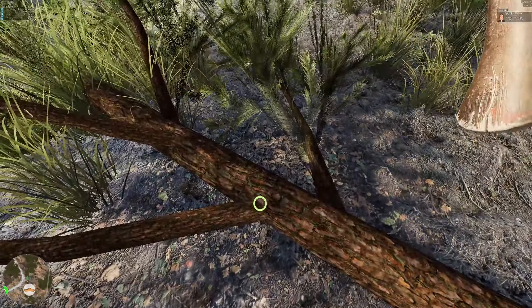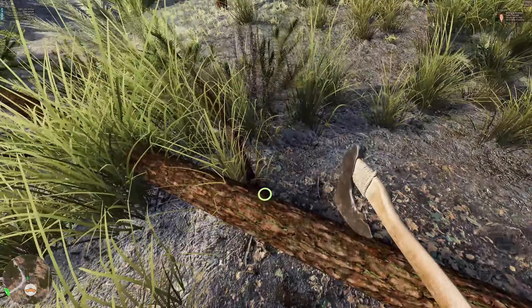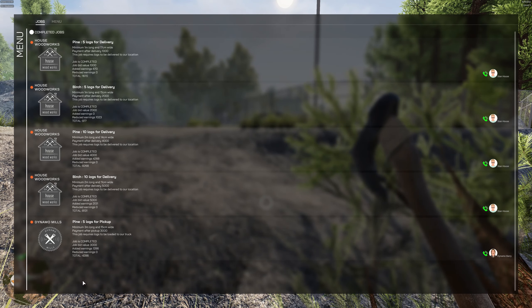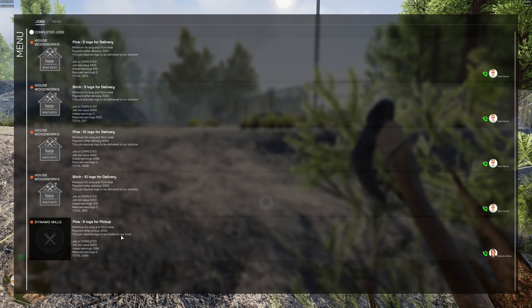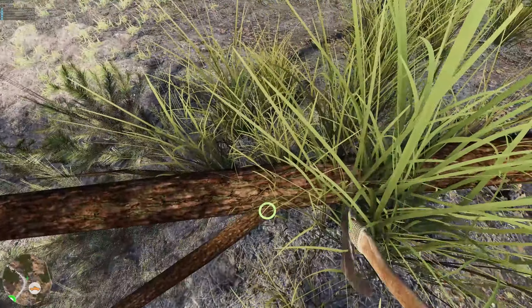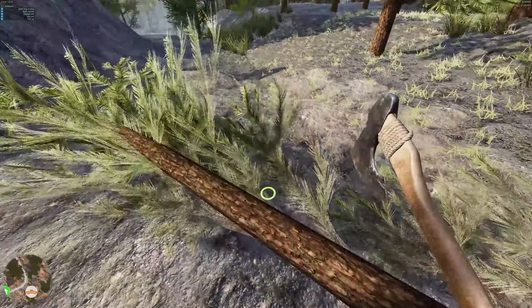There are some trees here — I was doing a job that required birch logs, and when I walked up to a tree my chainsaw wasn't sufficient to cut it down. That's where the better equipment is going to come in handy. Job is complete — three meter logs. Payment: the job requires logs to be delivered — we did that. We got paid four thousand two hundred eighty-six dollars. Perfect job, of course — that's what we do at Peanut Logging.